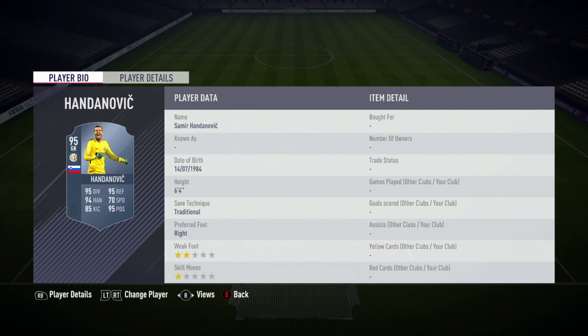Sami Handanovic is 6'4", which is a good height for a goalkeeper. He's got the traditional save technique, he's right-footed and has a 2-star weak foot and 1-star skill move.